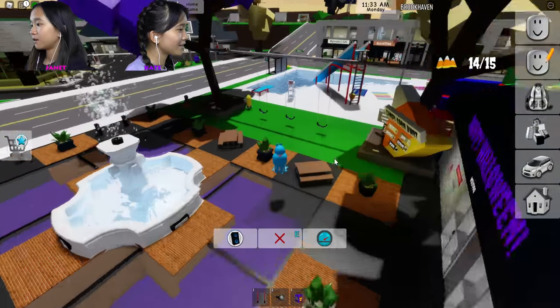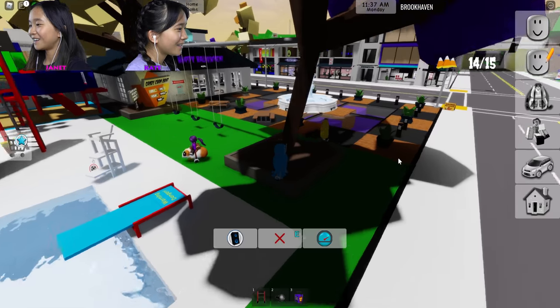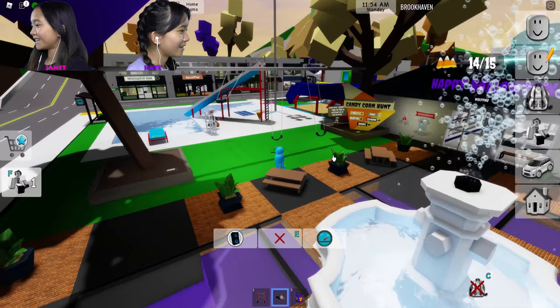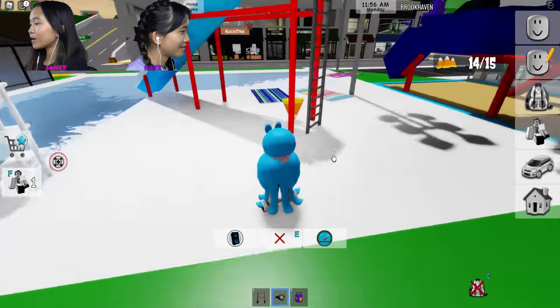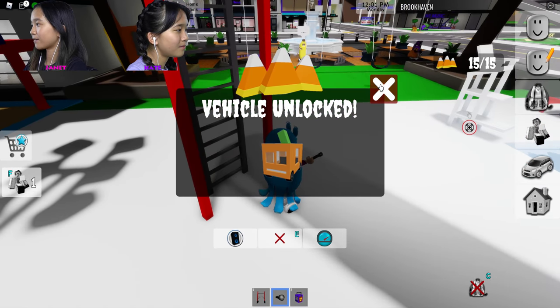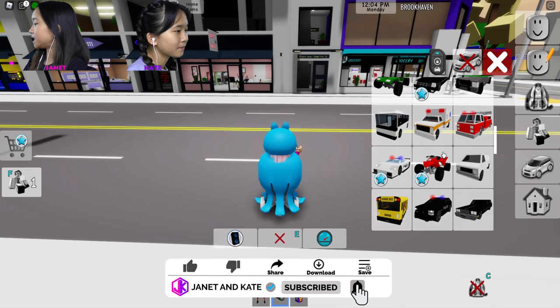Just one more — where is it? Two more. I found my last two! I got it! It's on the wall — no, on the diving board. I didn't get one behind the slide. Did you get this one? I got it! Okay, well we got a new vehicle for that — I'm gonna quickly check it out.